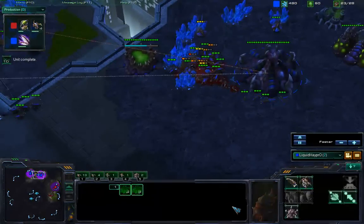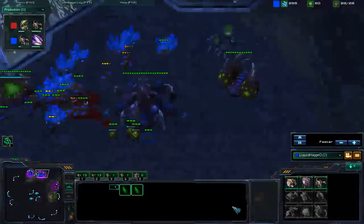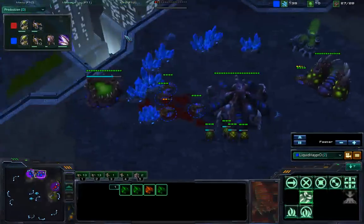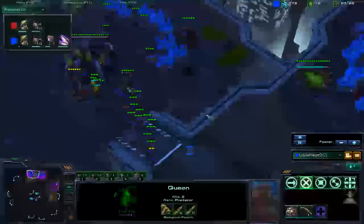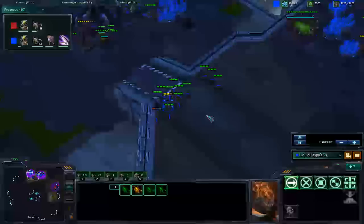Look at the map — what do you see? A big train of units, obviously. I think we can trust he'll do a Baneling bust. All these aggression waves are gutsy. Finally, he has a ton of eggs. This looks like a build of Greg's. Both going for Baneling Nest. If he survives, I'm impressed. Who will send who to the dregs?